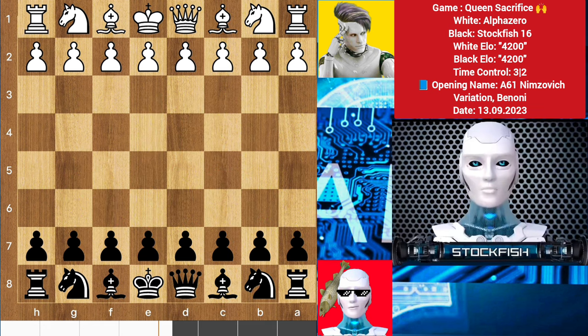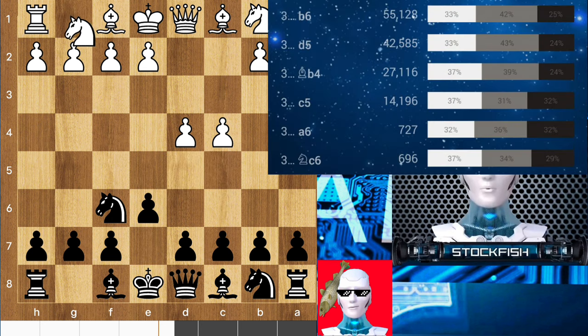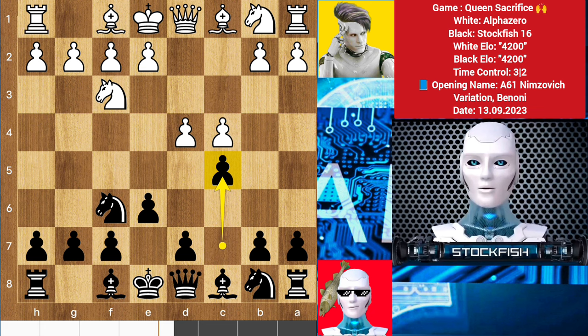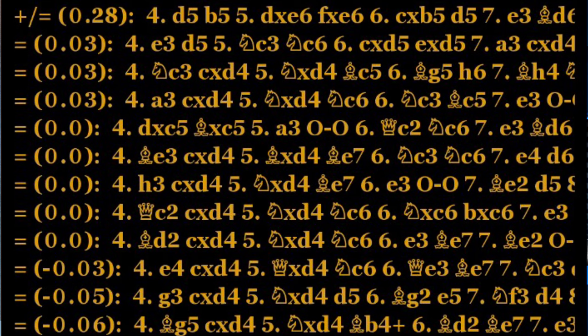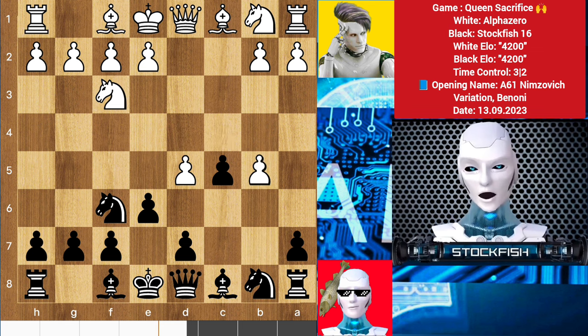Let's get started. Alpha started the game with d4, we have Knight f6, c5, e6. d5 and c5 are the main lines of the Indian opening. Knight f3 and I played c5, which is my opening move — I have to follow my opening book. d5, and here you can play b5, sacrificing the pawn to recapture in the center.